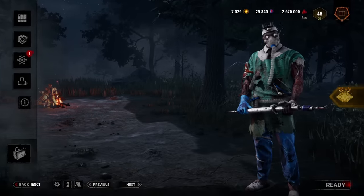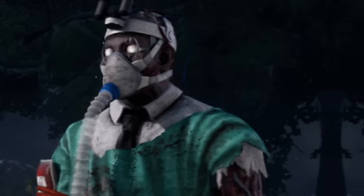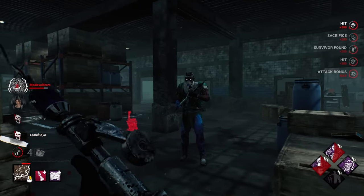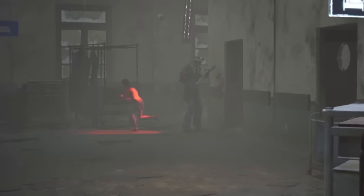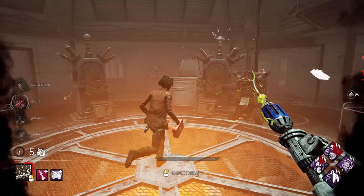Most people say that Dead by Daylight loses its scare factor pretty fast. Going up against a Doctor is no exception. Once a survivor has reached level 2 madness, they start to see hallucinations of an illusionary Doctor. These hallucinations are wildly overlooked as most survivors choose to ignore them completely. But what if one of those hallucinations wasn't fake?